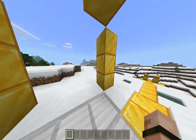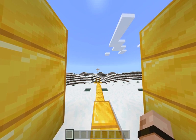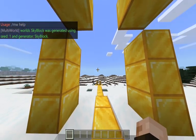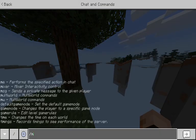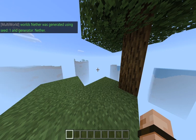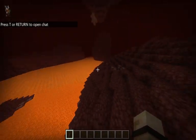The first preset is sky blocks. Do slash mw create skyblock 1 sb and as you can see it generates a sky blocks world. Then do slash mw tp skyblock to teleport there. Another preset is the nether — do slash mw create nether 1 nether, then slash mw tp nether, and as you can see it builds the nether terrain.